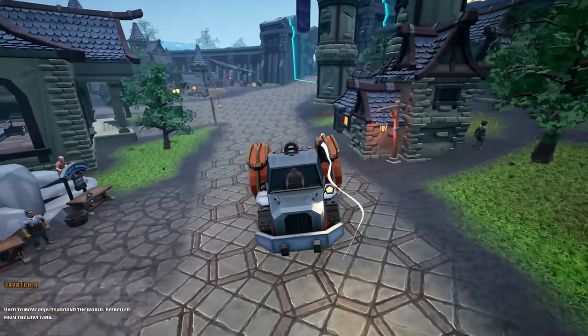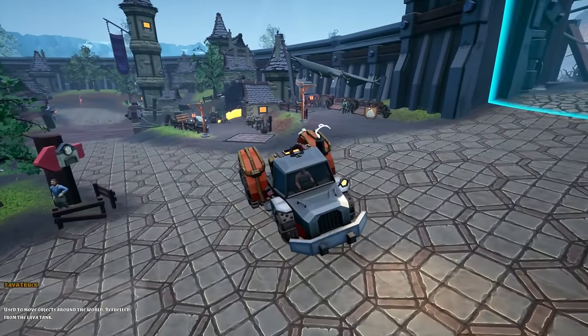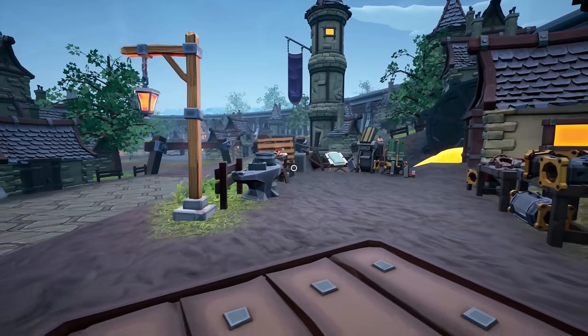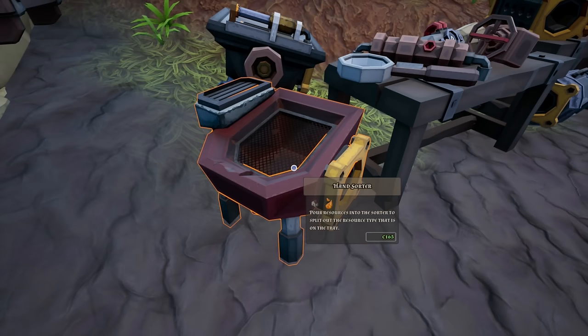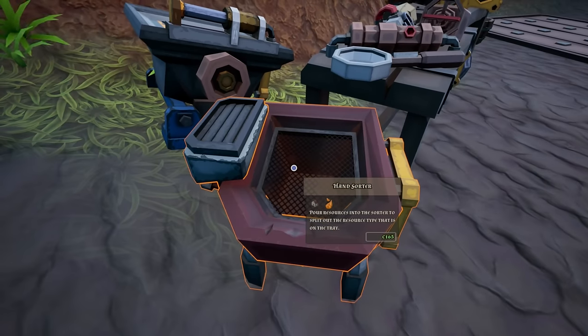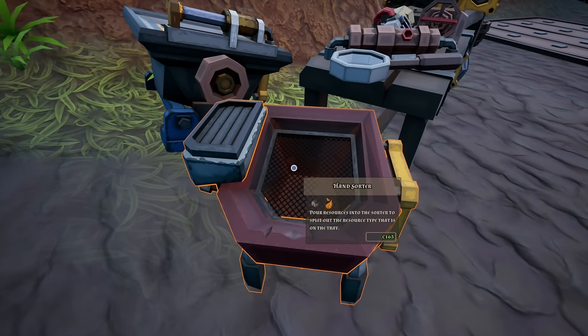I'm going to leave this here for now, we're going to go back to our base. We've got to get some things figured out here because it's going to be interesting, to say the least. Maybe I should grab some foundations. Pour resource onto the sorter and it spits out the resource type that is on the tray. So how many resources do we have? We have gold and iron, we have hardstone, and we have all the different gems — I'm not worried about gems — plus the crystal shards. So that's four.